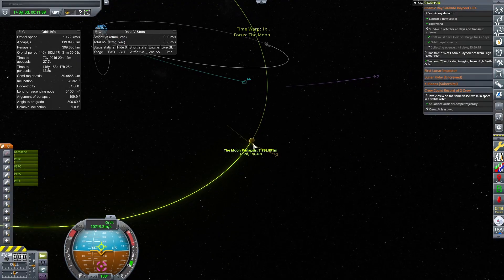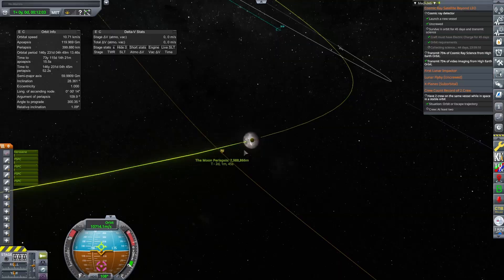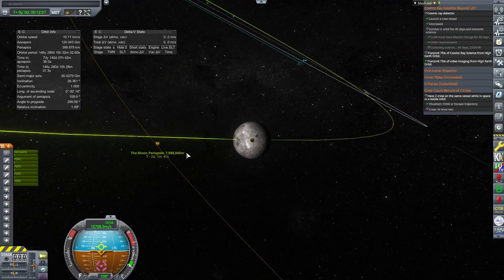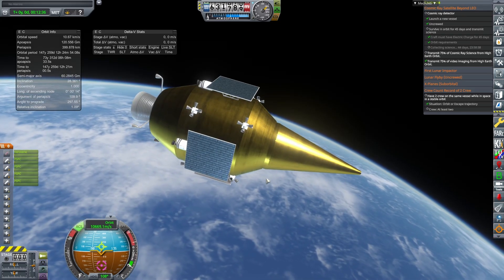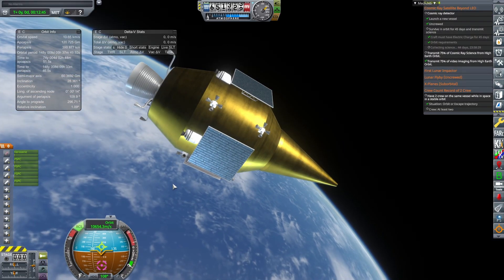I desperately try to kill our throttle to maintain it so we don't pass through entirely and miss it. We get a 7,000,000 meter periapsis above the moon, which is not close enough to satisfy the flyby contract—we have to pass within 5,000 meters of the surface.